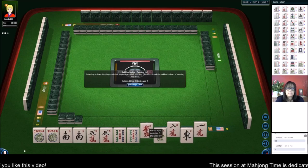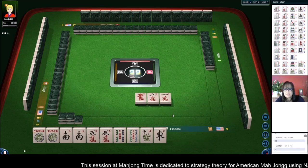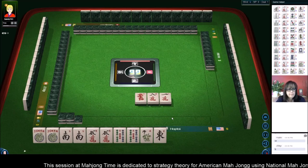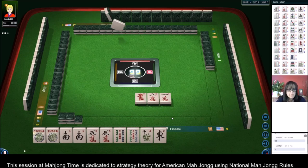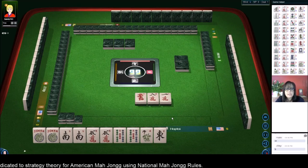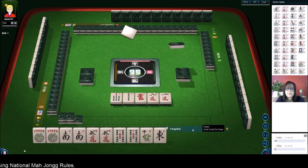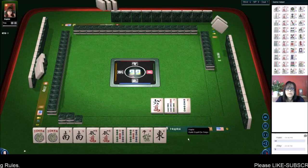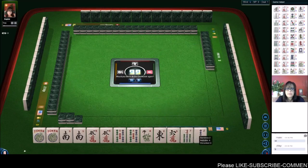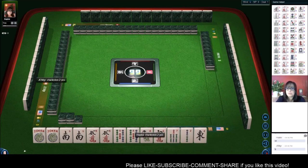Let's give up on the red dragon. I think a 1-8 red is not too bad — maybe it could fit a consecutive run hand or an even hand, but it would have to be two specific hands. So I'm not too worried about that pass. What we're looking for is a north.